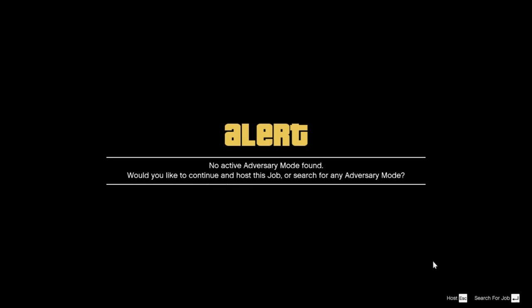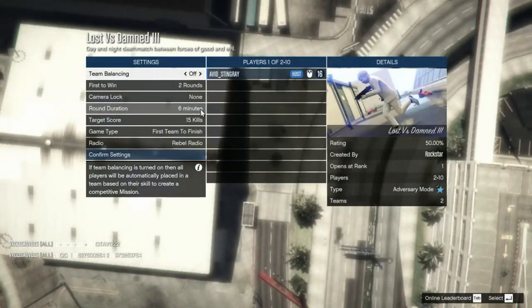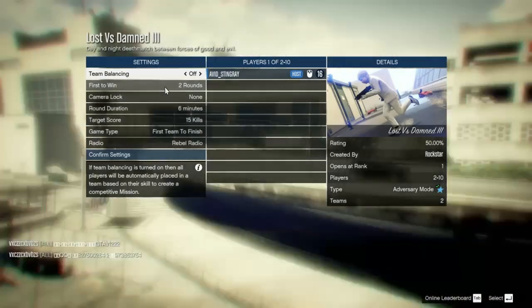Host this job and you need to have a friend that cooperates with you. After entering, you can change the number of rounds, timing, and mode of play. Invite your friend and launch the job, and you can go to the job together.